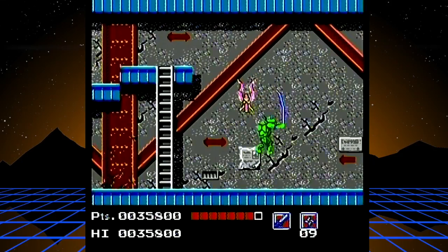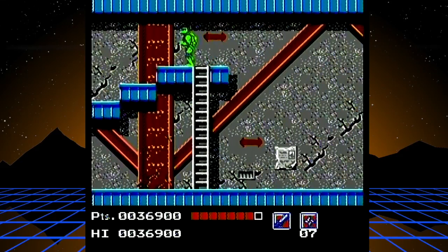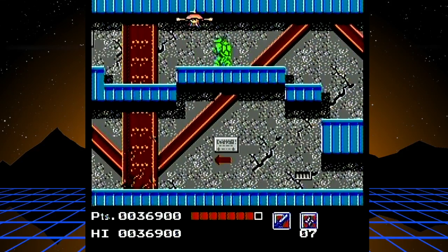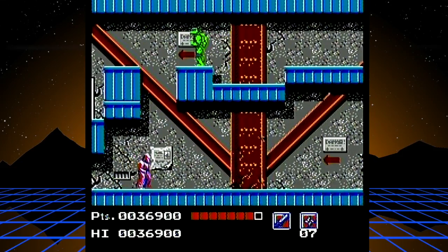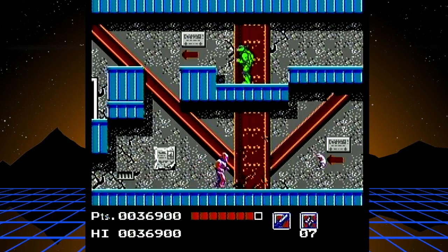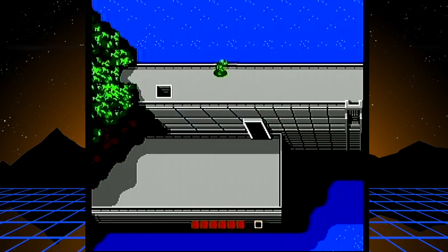There are two types of jumping: a quick tap of the A button for a small hop, and holding A for a big jump. For this one, you want the quick tap — just as you're walking to the edge, boom, tap. It's very easy to jump too early or too high and fall straight back down, having to go through that entire gauntlet of enemies all over again. I'd rather have the chance to rectify a mistake than to be healed up and have to fight all those guys again.